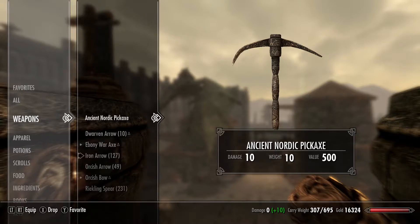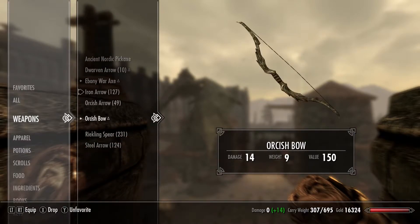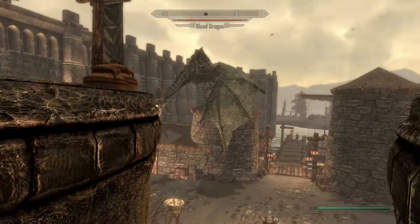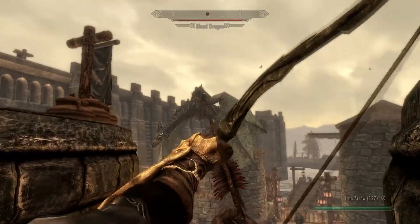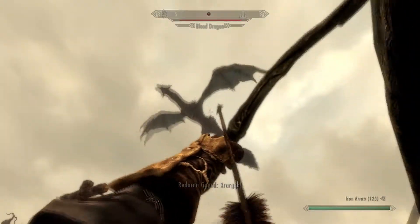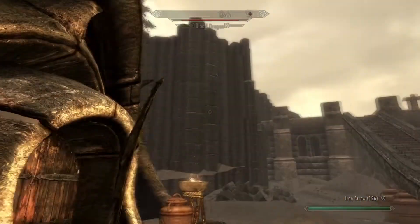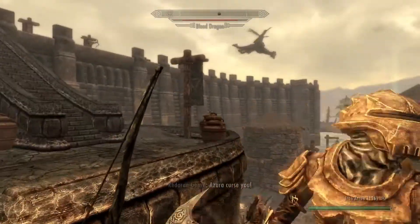What have we got on us? Probably not going to work very well. Let's get our orcish bow out. Let's turn this thing to a pin cushion. And he's gone. Bloody hell, we're going to have to wait for him to land. Come on, you.